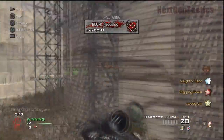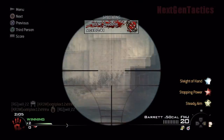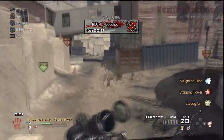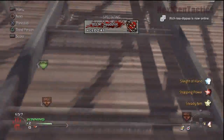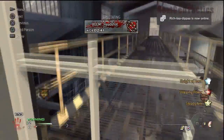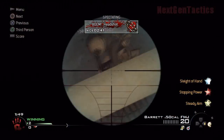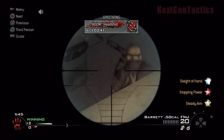This time he's just prestiged, so he doesn't have claymores. He's going to come to the same spot, check the backside and the window. We're actually going to climb up to this sniper spot and see if we can catch anybody at the barrel spot. And we do see somebody here.